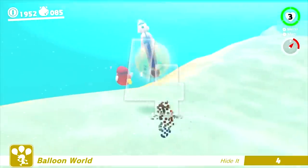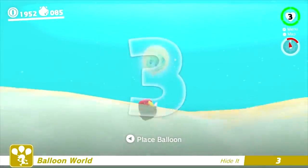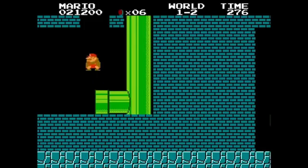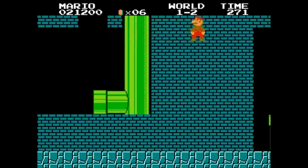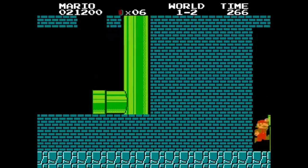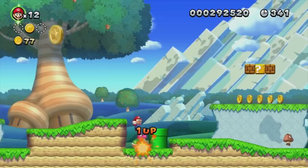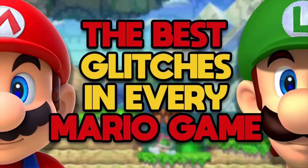Ever since the dawn of video games, players have been on the hunt for glitches which allow them to break those games in some very hilarious ways. This is no different in the Mario series, as ever since the original on the NES, these glitches have been used to either break the game, cause something weird to happen, or aid you along your adventure. My name is Copycat,